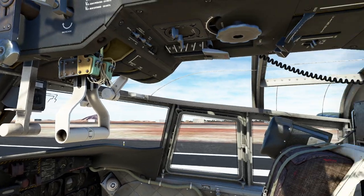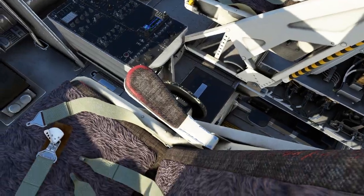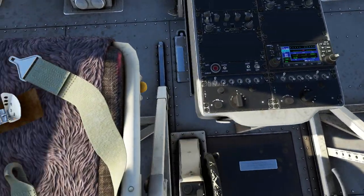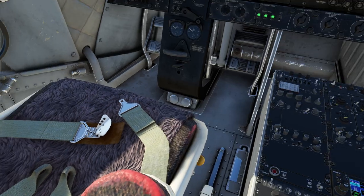We're going to run through our normal run-up business and make sure everything is set correctly. I like to double-check my trims and stuff like that. You can float down to the elevator trim and make sure it's in the correct takeoff pitch range. Right now our nose is just a little high, so I'm going to give it a couple taps. And you can see that we've set our trim correctly for takeoff.